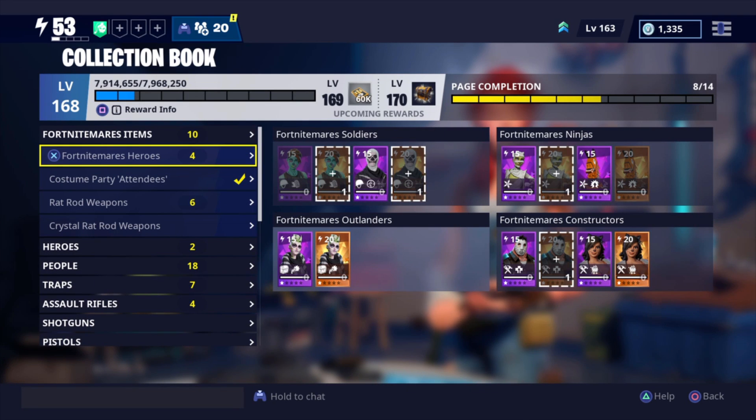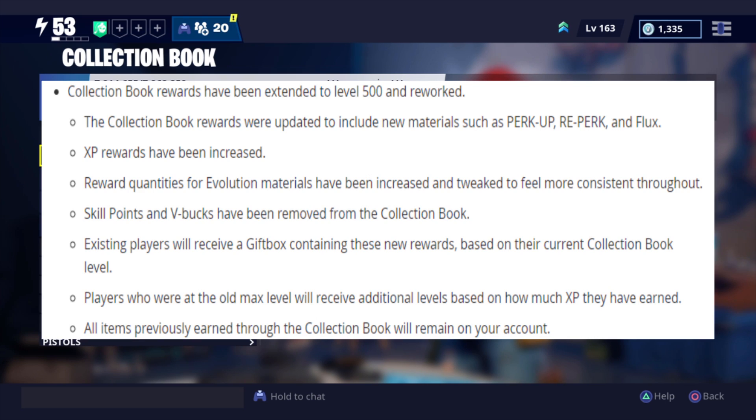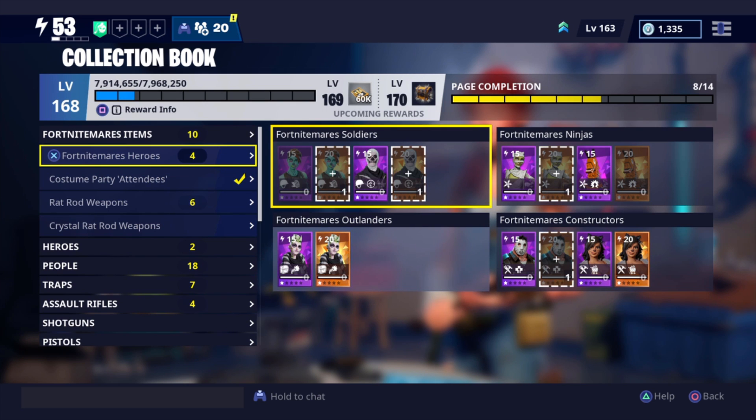Now it's still going to have the same level and everything like that, but they have reworked some new changes. The collection book rewards have been extended to level 500 and reworked. The rewards were updated to include new materials such as perk up, reperk, and flux. I think that's absolutely amazing because I was really sick and tired of just getting training manuals and weapon designs. At least they're adding some flux, some perk up, and some reperk as well.